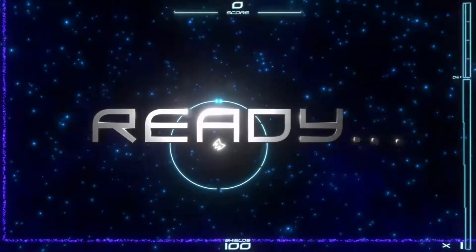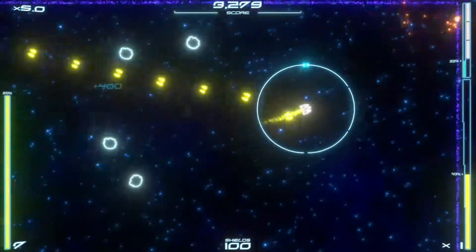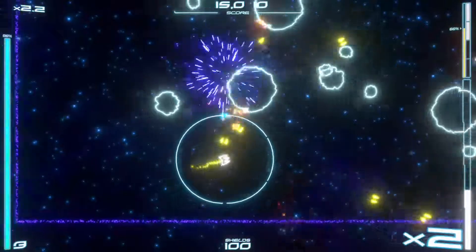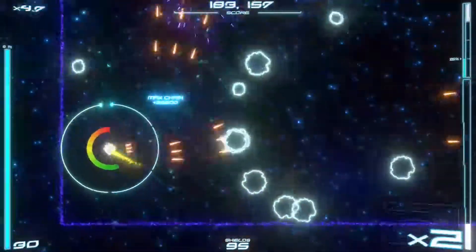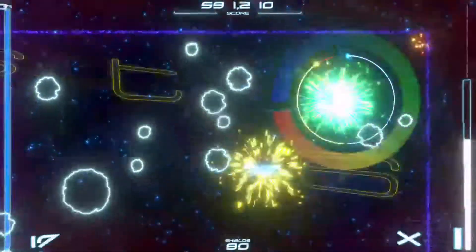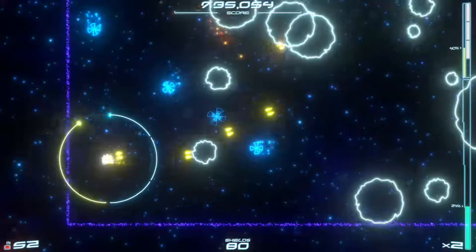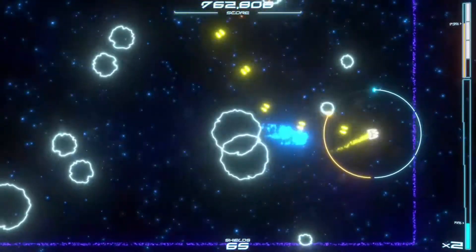We're going to try normal mode on normal difficulty — survive the enemy attack as long as you can, so it's basically infinite mode. Just moving around with the left stick, firing with the right stick. Nice and bright and colourful. The shield is indicated at the bottom of the screen. You might see similarities with other twin stick shooter games — if you like that type of game this will be right up your street, and for £4.19 you really can't argue with it.